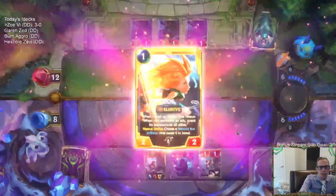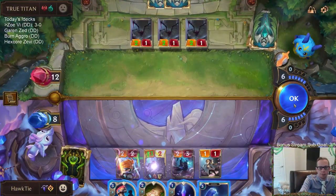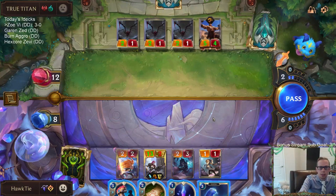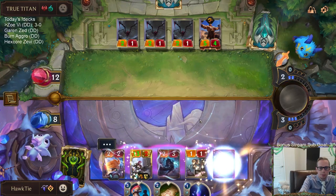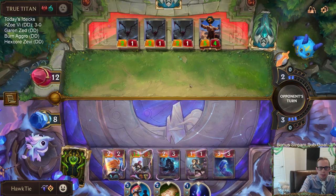About the only way I lose now is Frenzied Skitter — so I'm going to wait on using Trickster. Just going to pass here. We still have good blocks. They can't play Frenzied Skitter now.